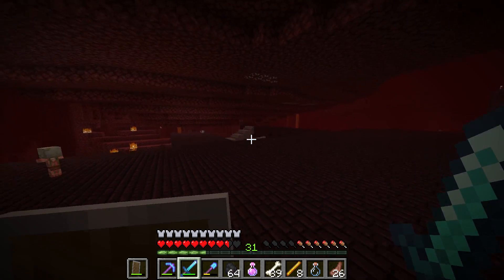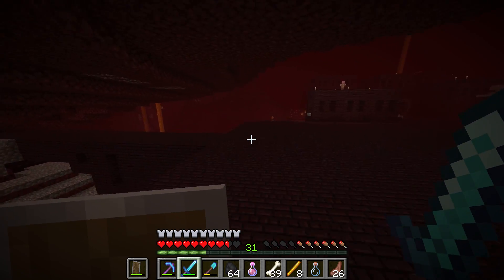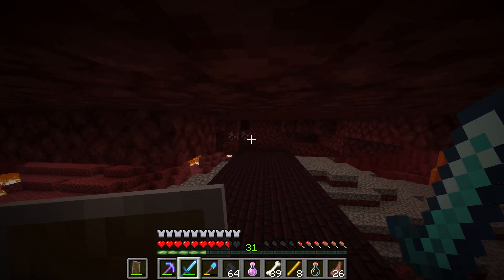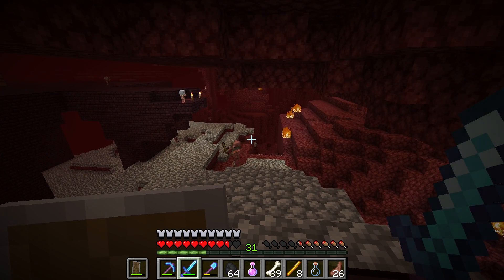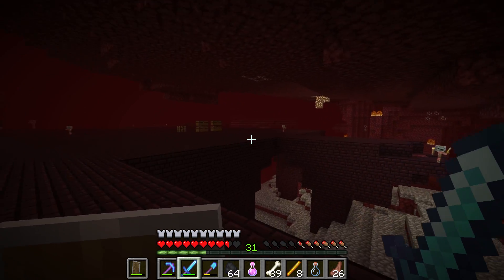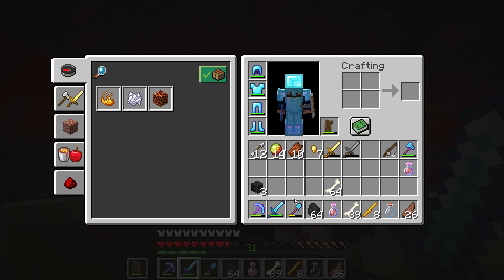I had the skeleton skull on me, so we didn't get more than we bargained for — we had just the right amount. Now we get to move on to the fun part: killing this guy and hoping we complete this without any issues. We do have a sharpness sword. It'd be best if we had the other enchantment — the one that does more damage against undead mobs — rather than sharpness for the Wither, but I can't think of the name right now.